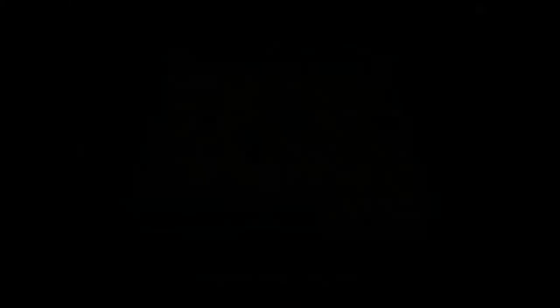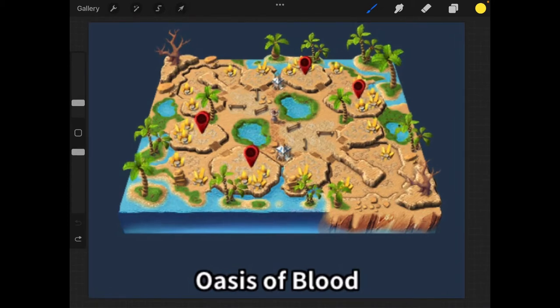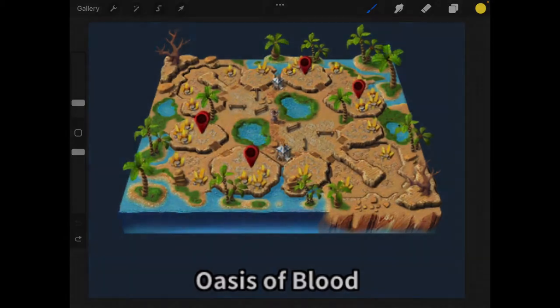Rule number one is to know your map. Know where the resources are, know where people like to set up and rush, set up proxies and stuff like that. Oasis of Blood is a 2v2 map — there's a ton of resources on it, it is huge, I think it is the biggest map or maybe the second largest. You do have to watch out for these little spots right here; sometimes players will set up a balloon rush or an imp rush right there.